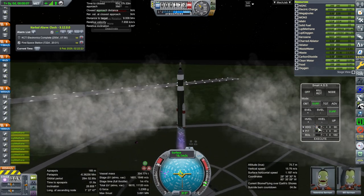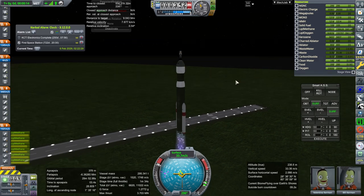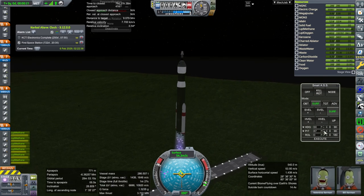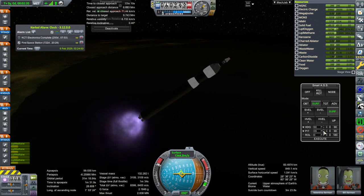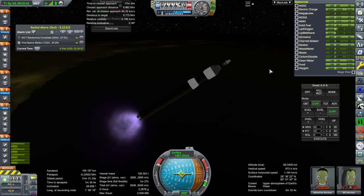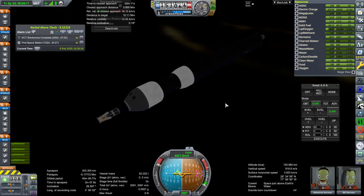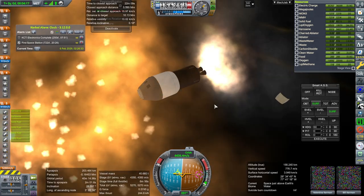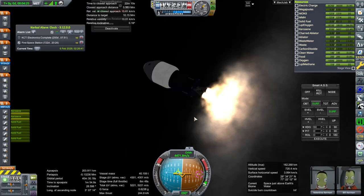There's leftover from our previous launch — we gotta watch out for that. When we recover the capsule, it keeps the smart ASS settings from the previous launch. Booster is set. Off those go. Let me check the timing of our upper stage — we need seven minutes, but we should have plenty of delta-V. That is the first stage separation and ignition. And launch escape system separation. We're good.